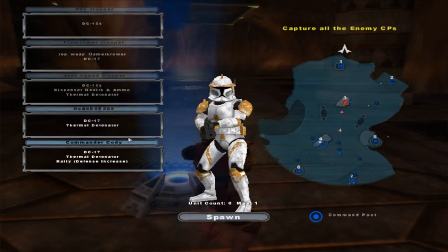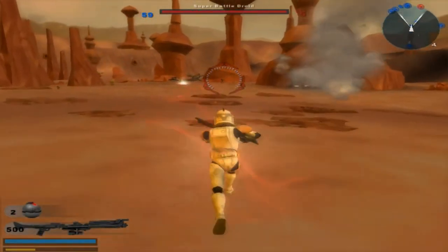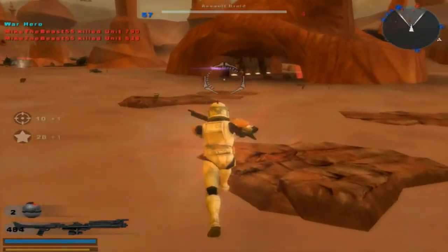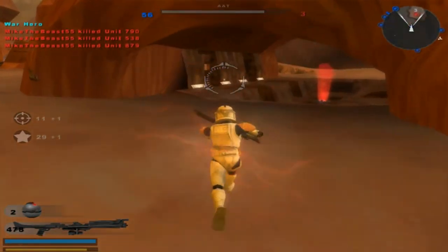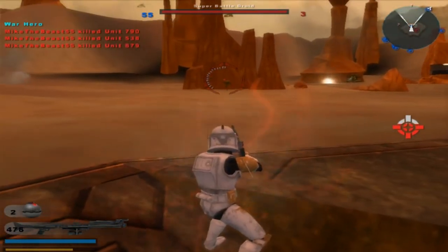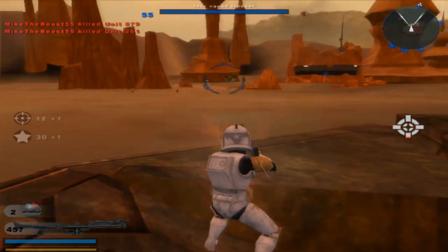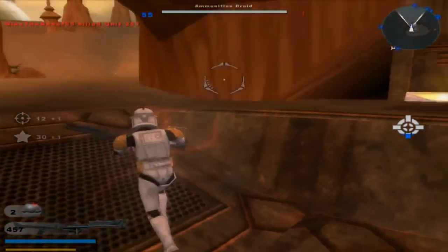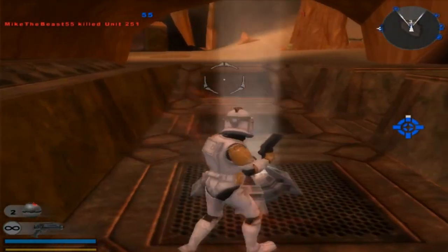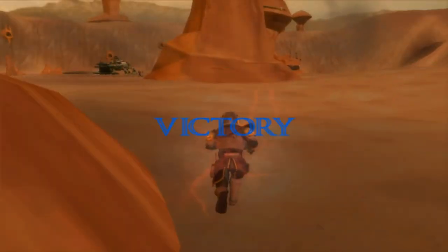Alright, here we go. Now it looks like we can play again. Just note: don't switch your weapon when you play as the dual-wheel DC-15 guy, because if you do, you'll end up with a frozen screen — good to know. Enemy reinforcements are decreasing. Commander Cody seems to be pretty good. Don't switch Commander Cody's weapon or else you're going to have to do the same thing. You're losing reinforcements — keep it up. You can't go back to your regular unit.